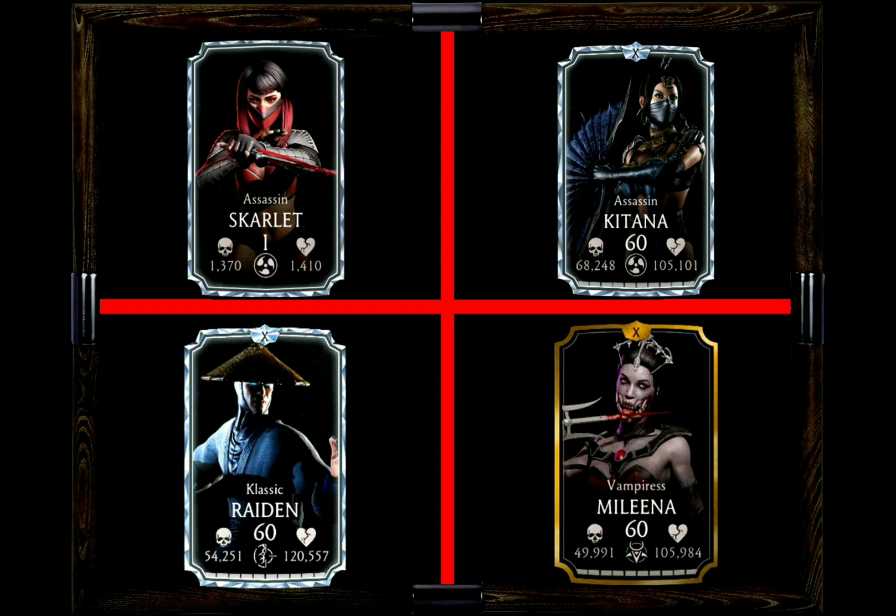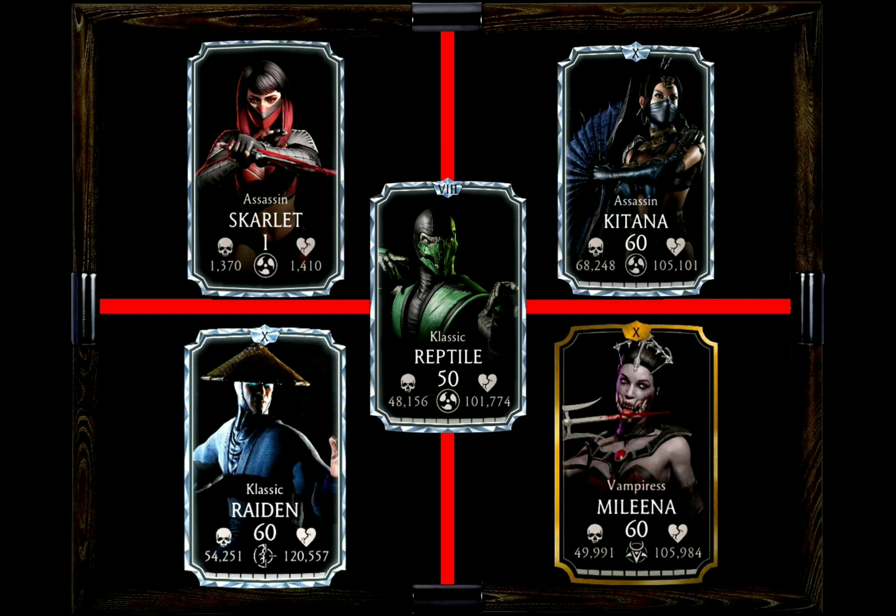My favorite teammate for Assassin Jade is Classic Reptile. On tag-in, opponents can be poisoned immediately, which also gives Jade that damage boost from her staff's bonus against enemies affected by bleed or poison.